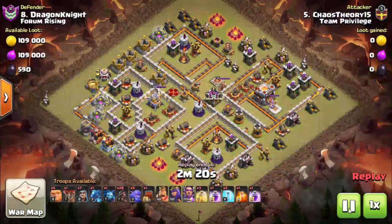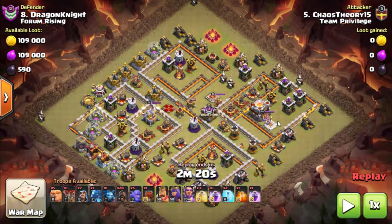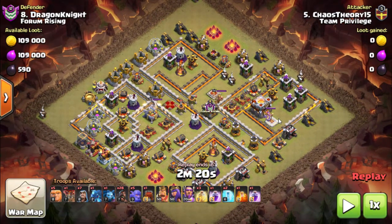Before it all starts, you want to look to see if it's actually a viable strategy, because it does not work on all bases. The things I look for are: can I get both heroes, or at least one — and the second one needs to be right at the end of the base, because what you don't want is it following around massacring your Hogs.